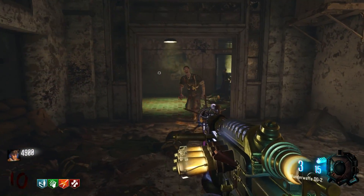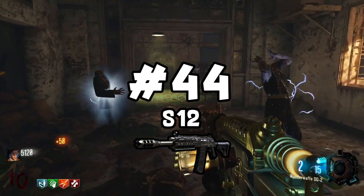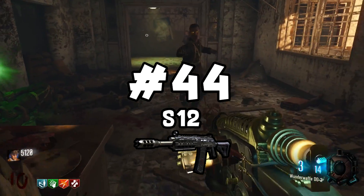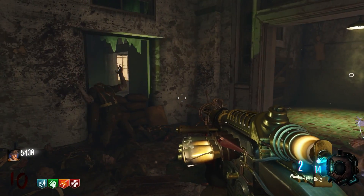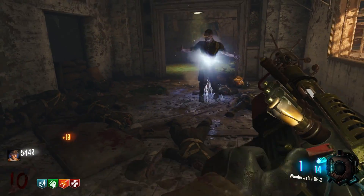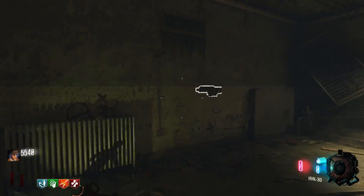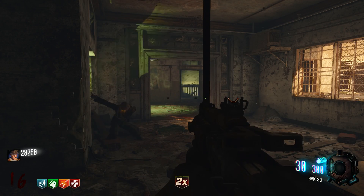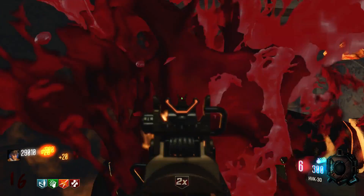Next up we have the S12 shotgun, and it's a pretty decent gun, but the one thing that really hurts it is the ammo. Both non-PAP and PAP, if you have Double Tap 2.0 this thing will just one-shot zombies for days — it's awesome and does decent damage in the higher rounds. But the ammo is so low; if the ammo was higher, this would be one of the best guns in the game.